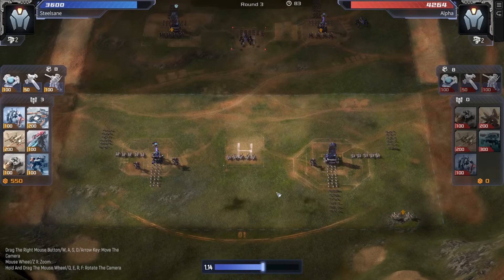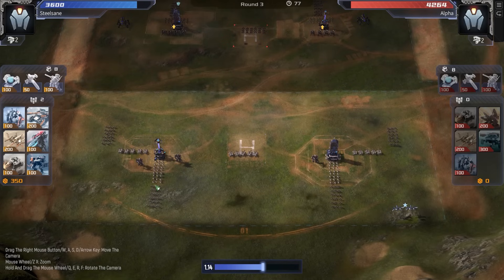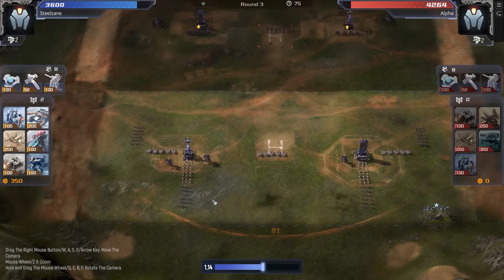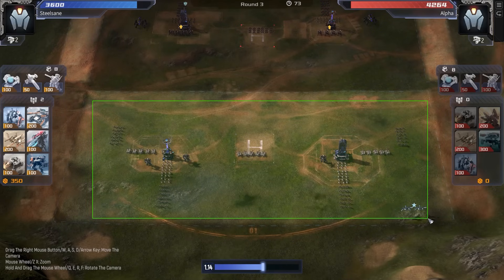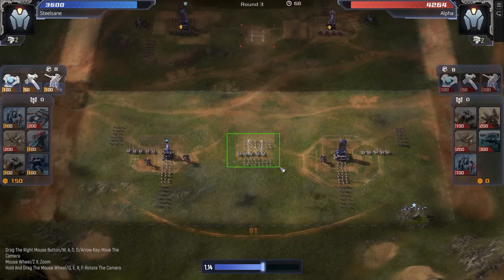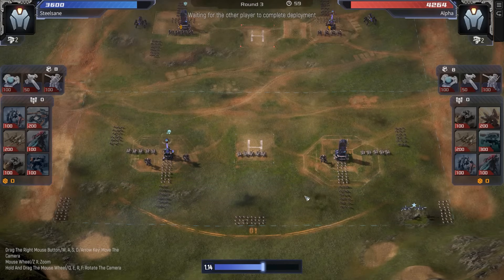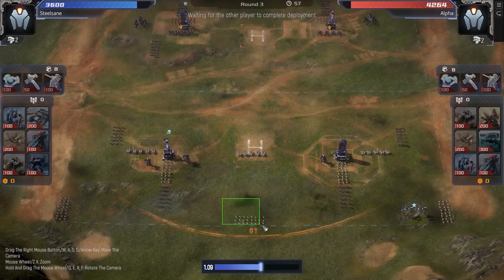SteelSane has a couple of options here — big pointer for new players by the way. SteelSane's actually doing it: really filling out your chaff units, your small units — the crawlers, the fangs. He's really pushing it, which is awesome to see. This illustrates the point perfectly: in the first three rounds, this is when you want to be spamming out your chaff units. This is when you want to get these guys on the field.